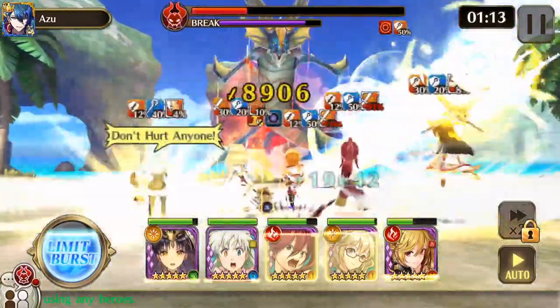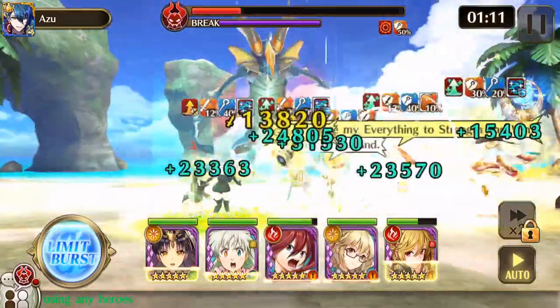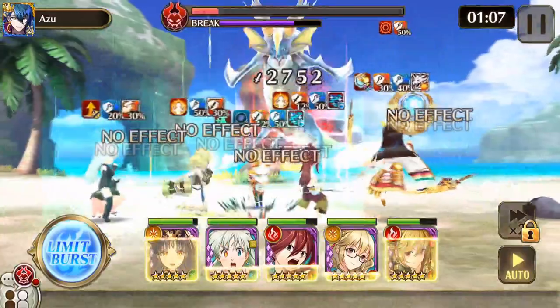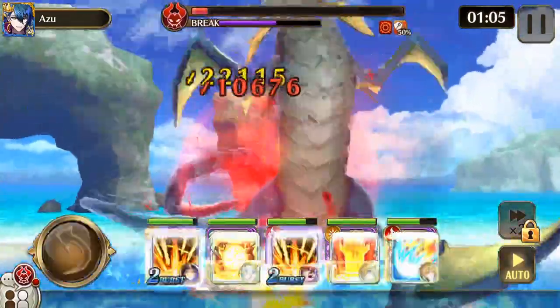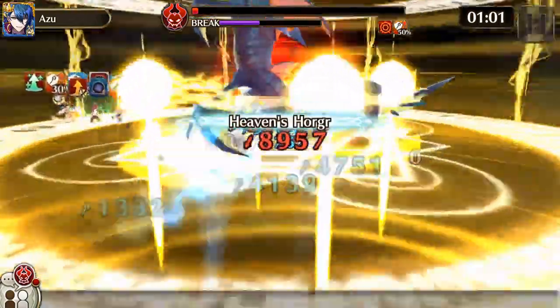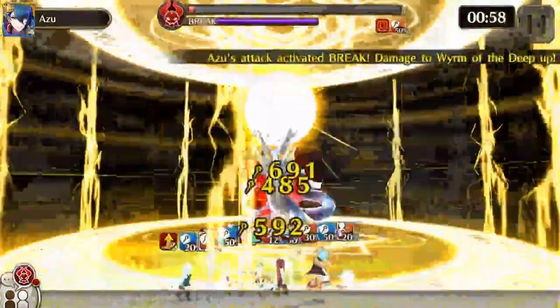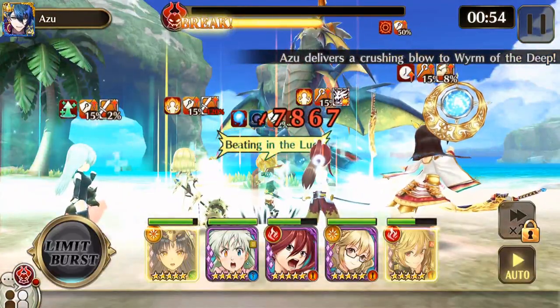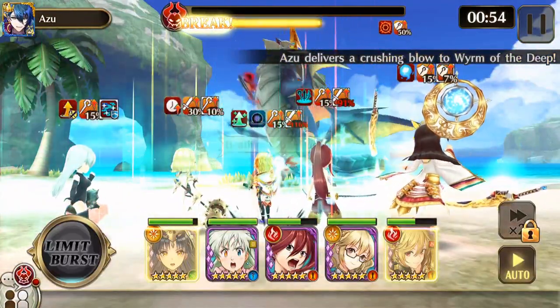Almost got him dead here. I'm kind of glad we got the six star already — I'm going to be spending the rest of my day grinding affinity. I really had to use the limit break right there on auto. One feature I want is the ability to tell it not to use limit burst when you have auto on.